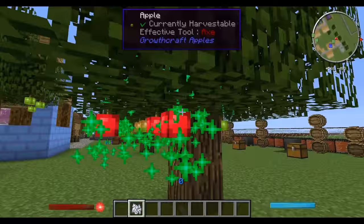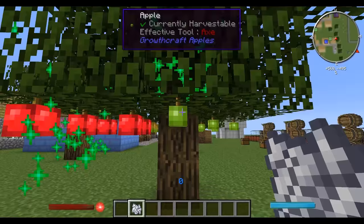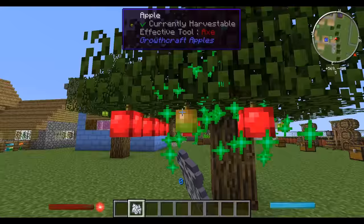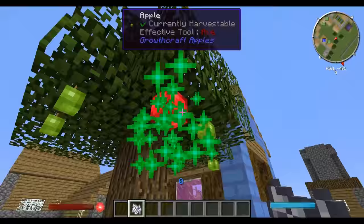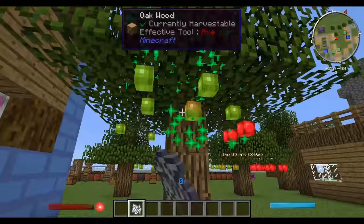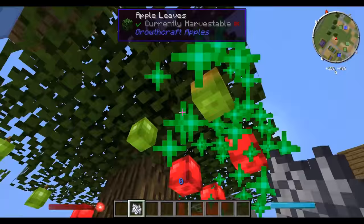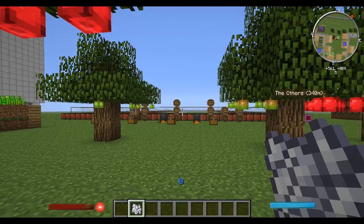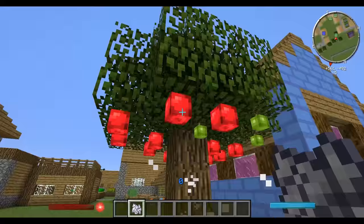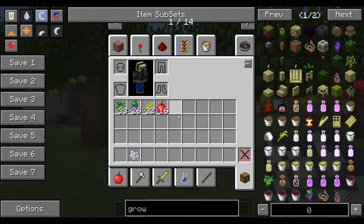The apples have a couple of stages: green, then orange-green, then red — three stages before they're ready to pick and they fall right there. To automate this you can put vacuum chests or vacuum hoppers with chests underneath. Apples are also really good to eat, a great source of food and nourishment in your Minecraft game.